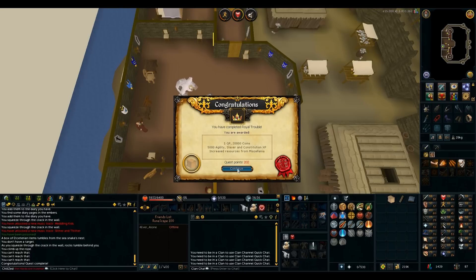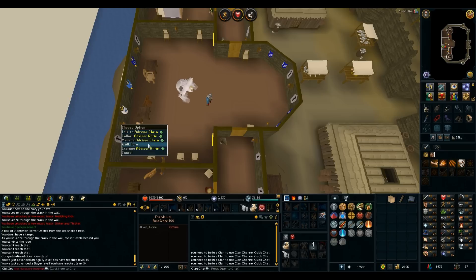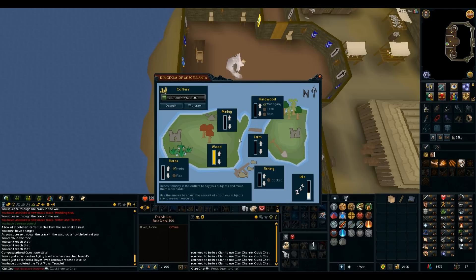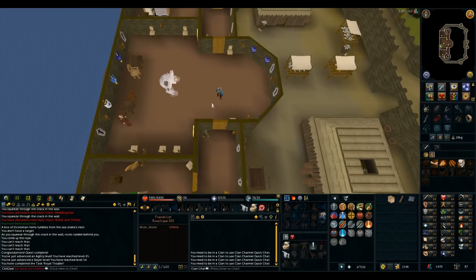Royal Trouble done — getting 20k coins. Got a slayer level and agility level. With that, my Miscellanea should be a bit more efficient. Put 900k into my kingdom for now, which should last a few days. I'll make sure to keep coming back to keep approval rating at 100%. I'm putting resources on herbs, wood for fletching and firemaking, and nests for brews and tree seeds.